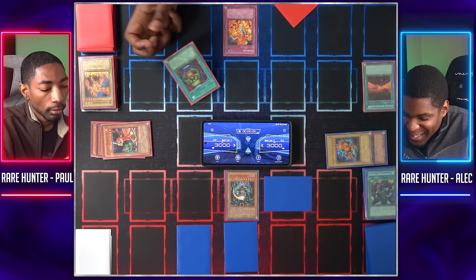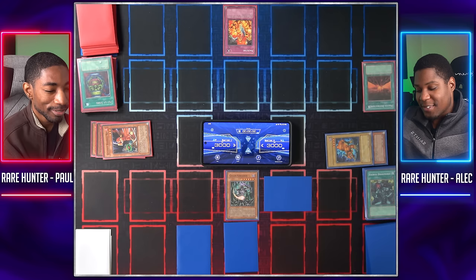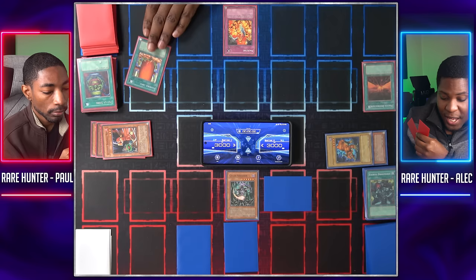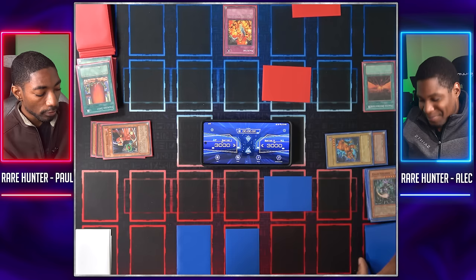I draw — let's activate Chaos Sorcerer's effect and banish your Ultimate Baseball Kid from the field — I just don't want to get burned. I'll set one monster face down, another card face down, and end my turn. Draw — Pot of Greed, draw two cards, now I have three cards that may keep me in the game. I activate Hammer Shot — destroy the face-up attack-position monster with the highest attack. Goodbye Chaos Sorcerer — no more banishing shenanigans. I'll set a monster face down and end my turn.